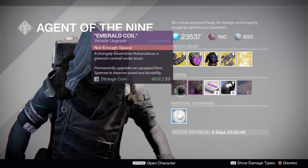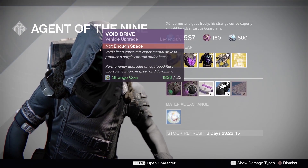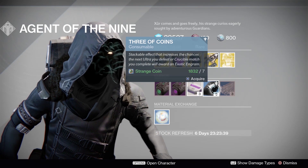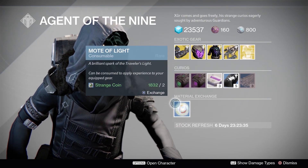Starting from the bottom, we have Emerald Coil and Void Drive for those rare blue quality Sparrows, 3 heavy ammo packs for 1 strange coin, 5 Three of Coins for 7 strange coins, 3 glass needles for a whole bunch of stuff, and 1 Mote of Light for 2 strange coins.